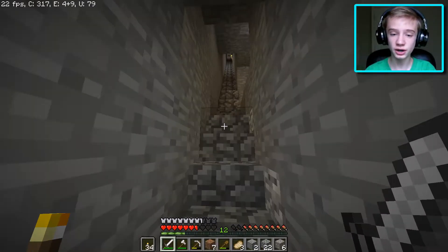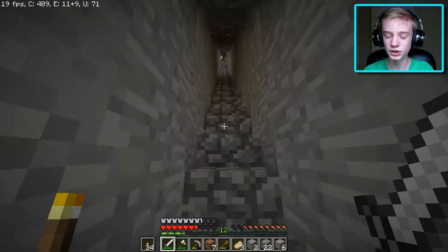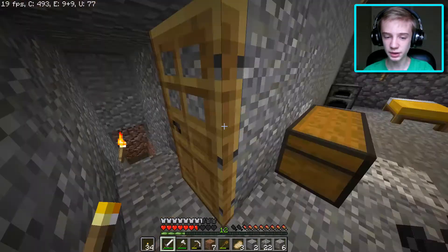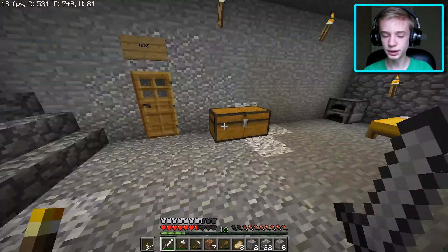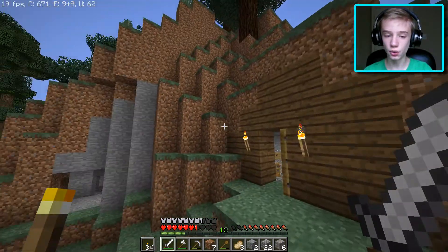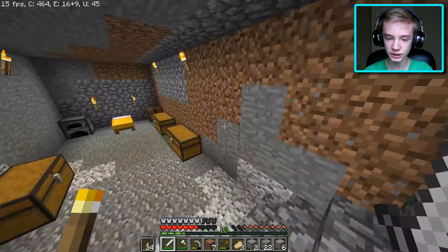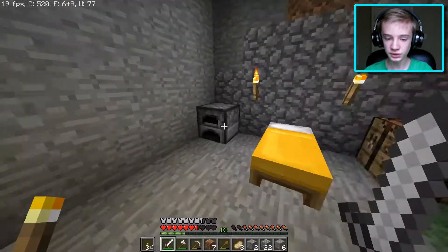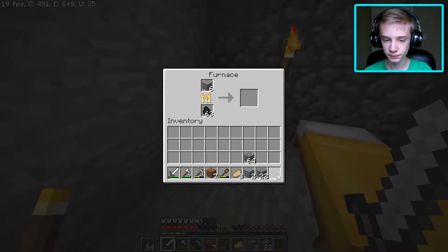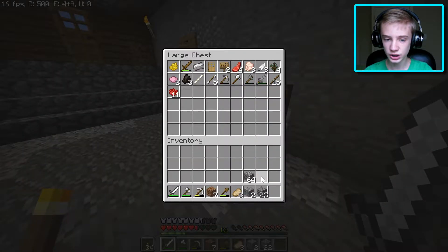I need to make some shears so I can do what I originally said, which was getting a blue bed, because I just want to shear some sheep that I saw up on the mountain outside of my base. I haven't really shown you guys around my base, but I think you got a basic understanding of what it is. I basically built it right into a hole that was right here, and I think somewhere up on this hill there were a lot of sheep. But first, we need to smelt all of this iron.